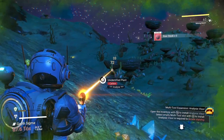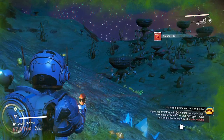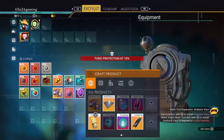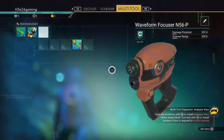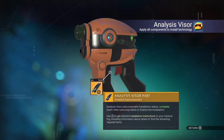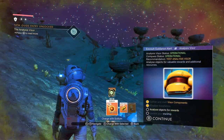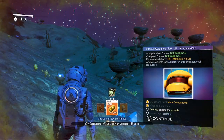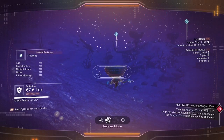That creature just ran right in the way and wanted to die - we'll take the steak, steak is good, we'll cook some. Let's make carbon nanotubes and go to our multi-tool analysis visor. Use a little bit more sodium to charge it. Now we can scan some items here.